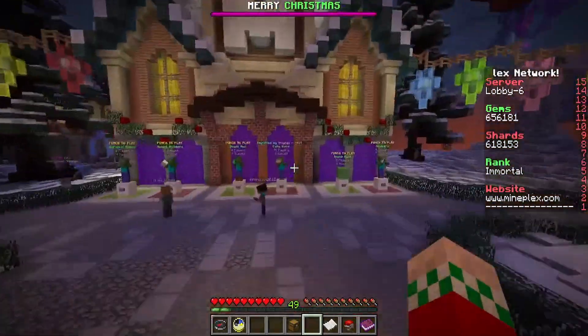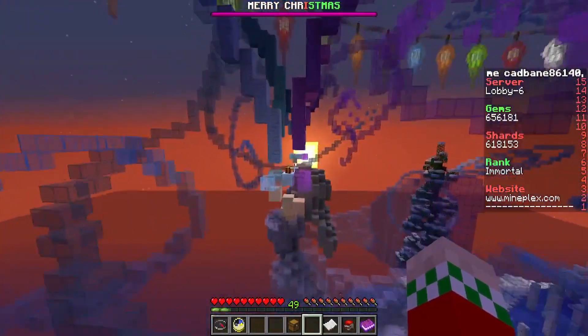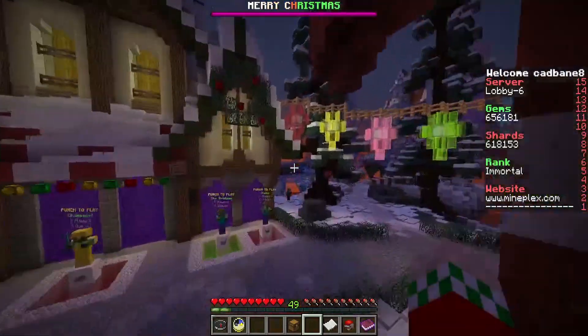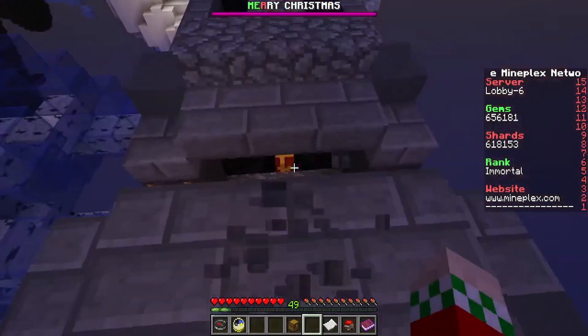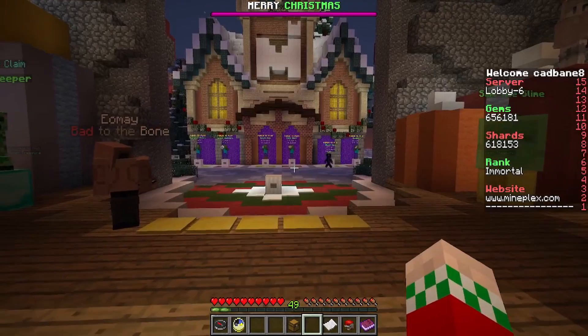For the ninth one, we're gonna head straight from spawn to the right towards the angel, and it's right in her hand right there. For the tenth one, we're gonna head over to the Polar Express, which is to the right of spawn — we're gonna head down into the coal area and there is the tenth one.